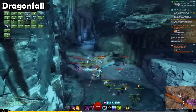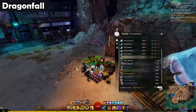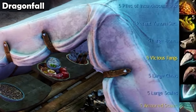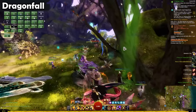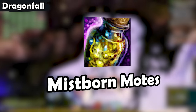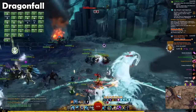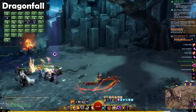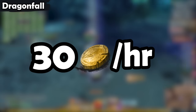Also, a large part of your income from Dragonfall comes in the form of Volatile Magic. You can use Volatile Magic to buy Trophy Shipments, which gets you lots of expensive materials. If you're farming Dragonfall, definitely don't forget to buy these Trophy Shipments. Also, make sure to consume the Mistborn Motes that you get for even more Volatile Magic, and thus more Trophy Shipments. When I was testing Dragonfall, I did one run where I upgraded the camps and then did the final boss fight and champion run twice. This ended up being about 30 gold an hour, which is very similar to Drizzlewood.